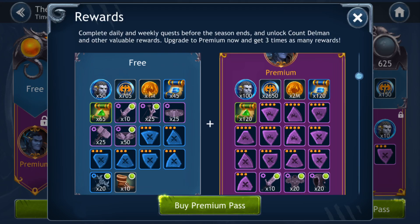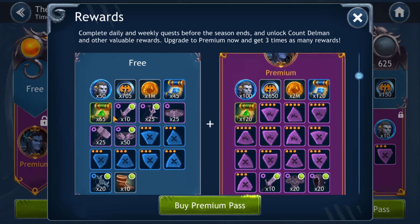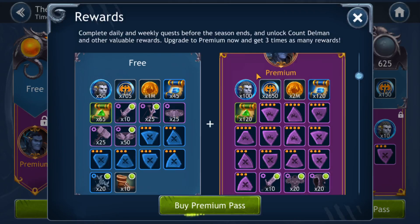Gold is a very scarce resource in Dragon Champions — you do not have an unlimited amount and can't just farm as much as you want. You get 1 million from the free version, 2 million from the paid version, for 3 million additional gold throughout the month. Skill scrolls as well: 65 uncommon green ones from the free version, 120 from the paid version — 185 green skill scrolls in total. Then you have the blue ones: 45 free, 120 paid — that's 165 blue skill scrolls in total.